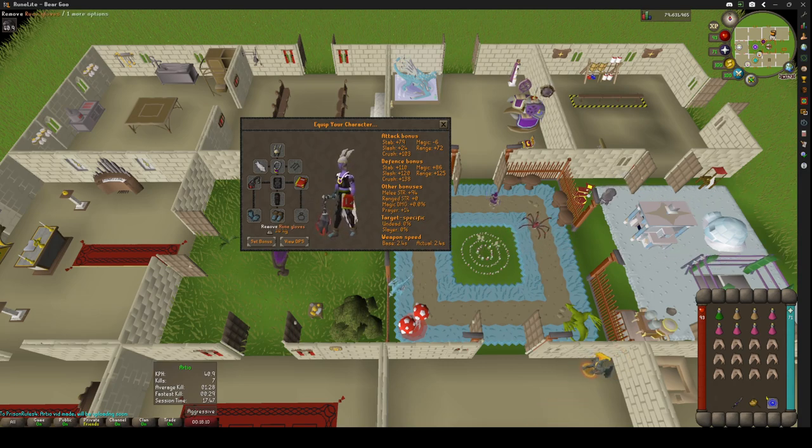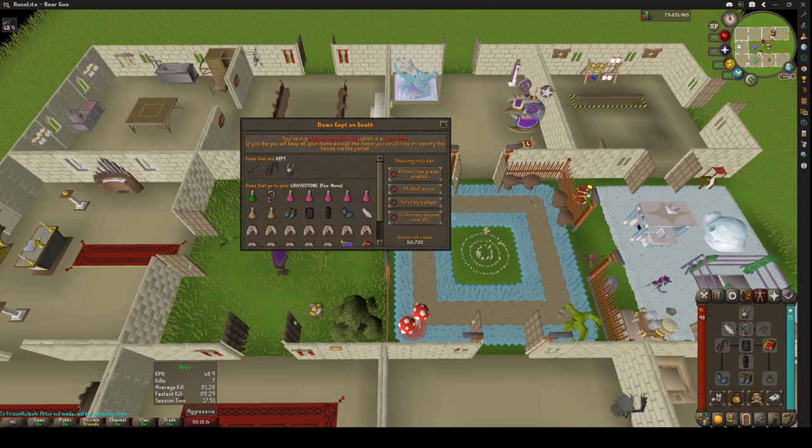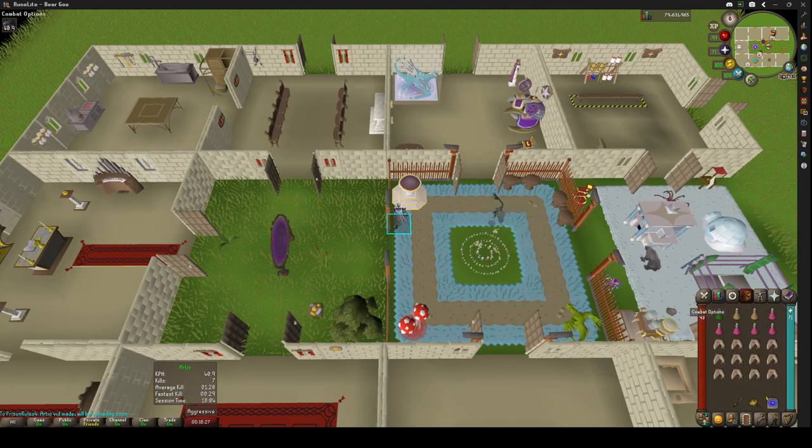Unholy Book — you can bring whatever shield and whatever three items that you want to protect. I have a Void Waker with me just for protection purposes in case somebody tries to kill me. When you bring things like that, you want to make sure that you have PK Skull Prevention on so you don't accidentally skull and lose everything.